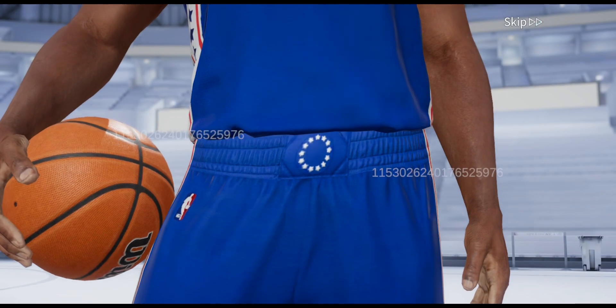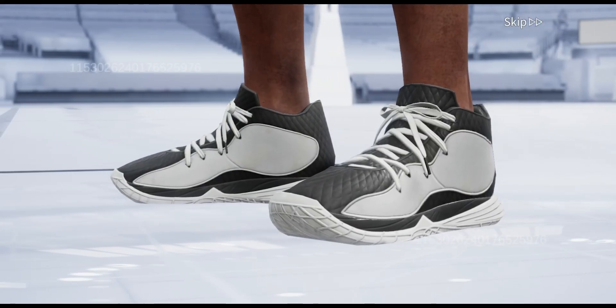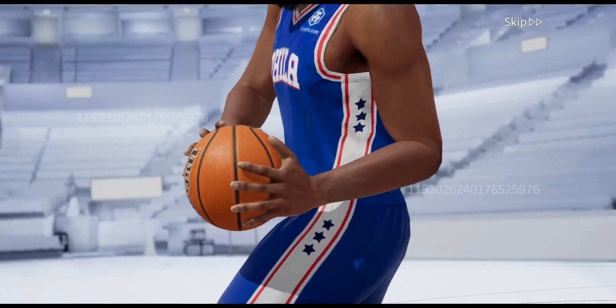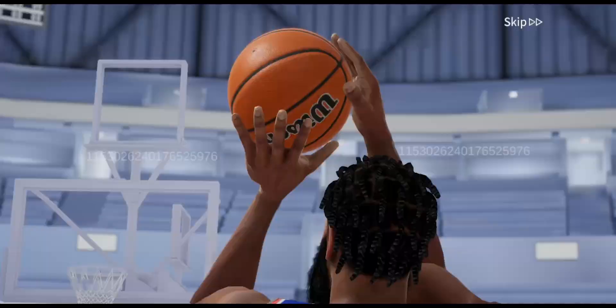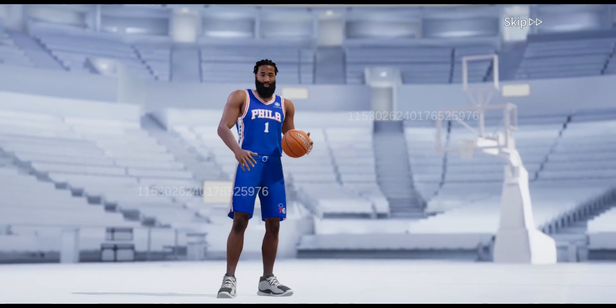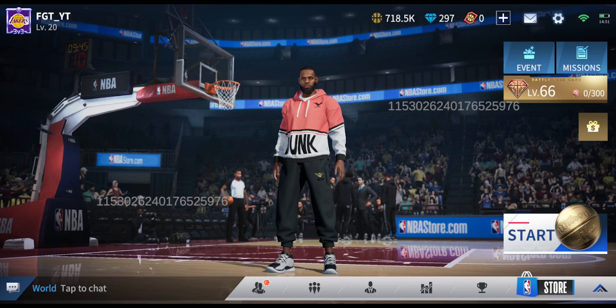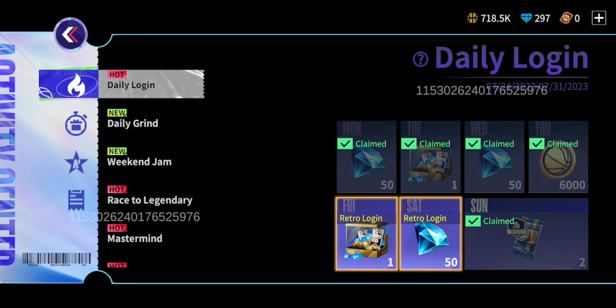We get an animation on the first pack which is looking very good. Is it going to be Harden or Joel Embiid? Just by the glimpse — yep, it is definitely James Harden, which is great because we can go ahead and upgrade him a little bit further. That's a very nice pull on the first pack of the video — we're getting a bit lucky here.